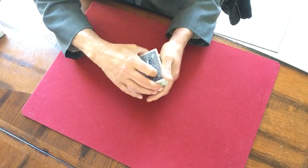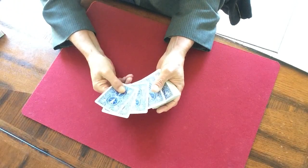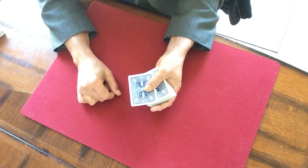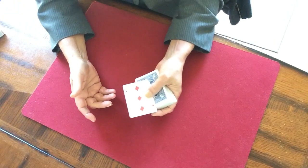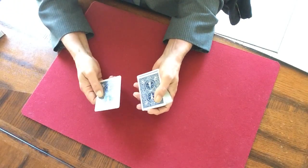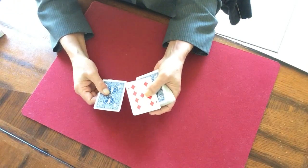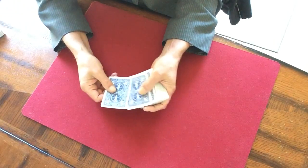Two, three, and four. These four cards tell me everything we need to know about your card. The first card tells us whether your card is a high or low card — that's a low card, so your card would definitely be considered a low card in a poker game. The second card tells us whether it's odd or even — that's an odd card, so more than likely your card is an odd valued card.